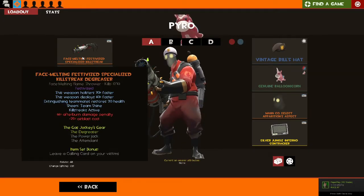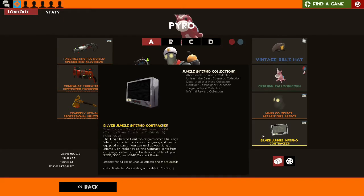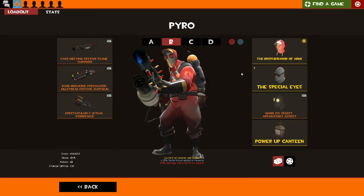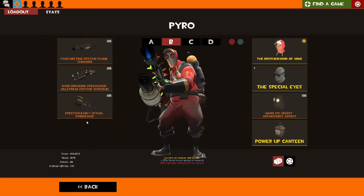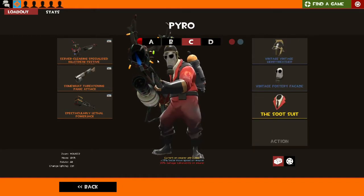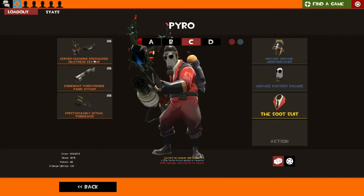Pyro: this is my current favourite loadout, I absolutely love it — it's been killer. I'll probably change it out for a Flare Gun eventually, but for getting closer to the enemy this has been the easiest option. I also have a silly loadout with a bit of a punk look going on, which is basically stock with slight enhancements and better skins. The Vintage Merry Weather, Foster's Facade — the suit — that's my I'm-not-taking-this-game-seriously loadout.